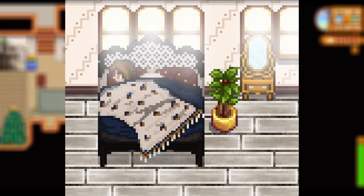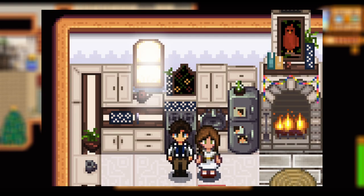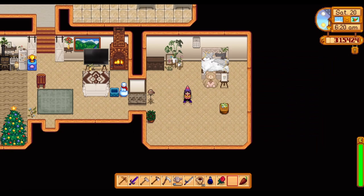Lastly on the furniture mods, we have the Boho Home Interior mod. This adds some boho flair to the farmhouse and includes stuff like the kitchen, bed, and fireplace. I love how the bed looks — it's so good — and the kitchen looks incredible. I'm a sucker for anything boho industrial, so I'm obsessed with how this one looks. It also really works well with muted down tones and even darker tones.